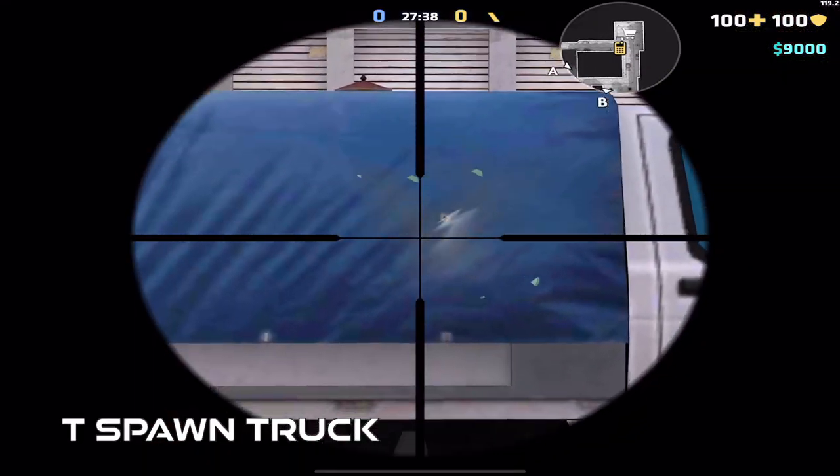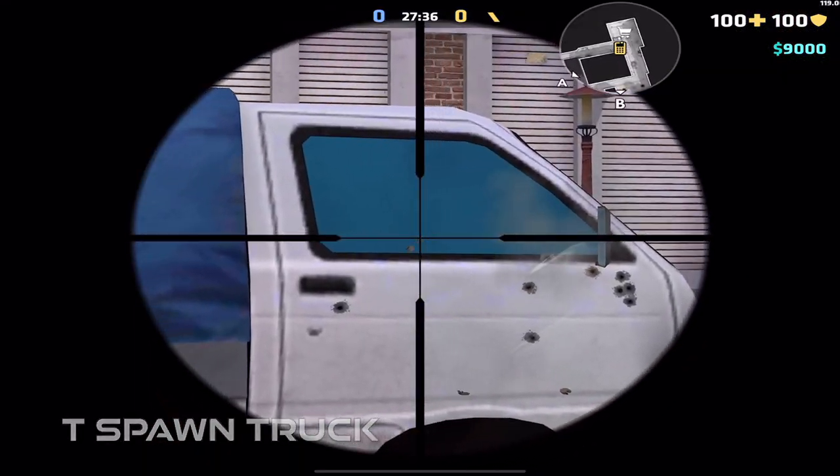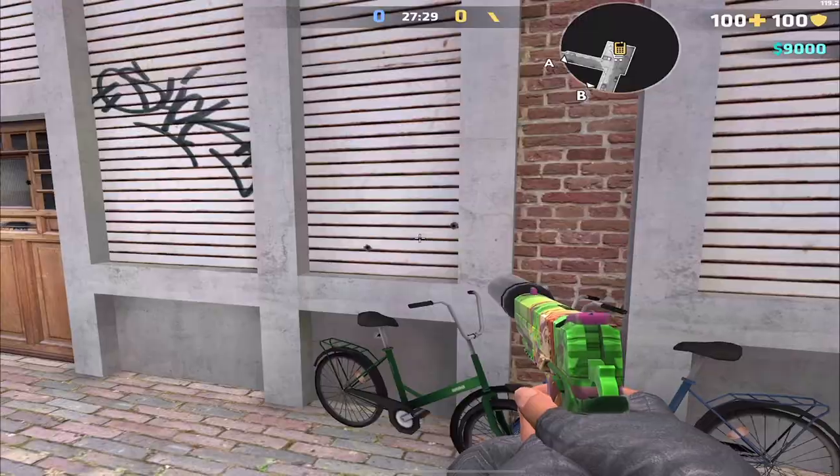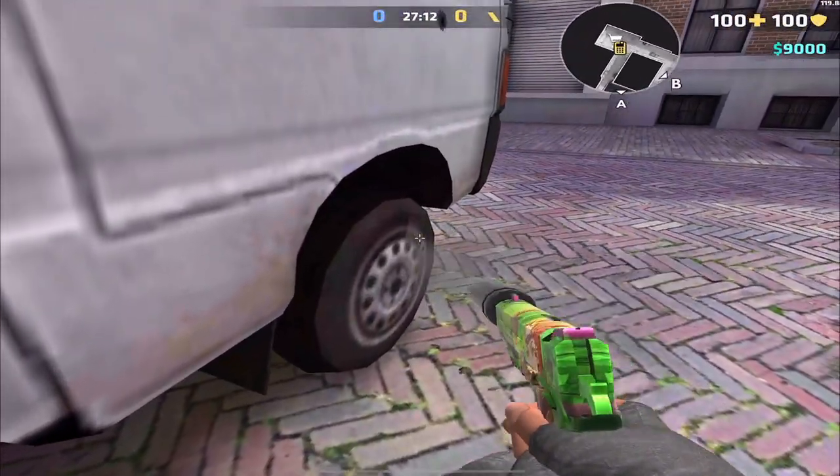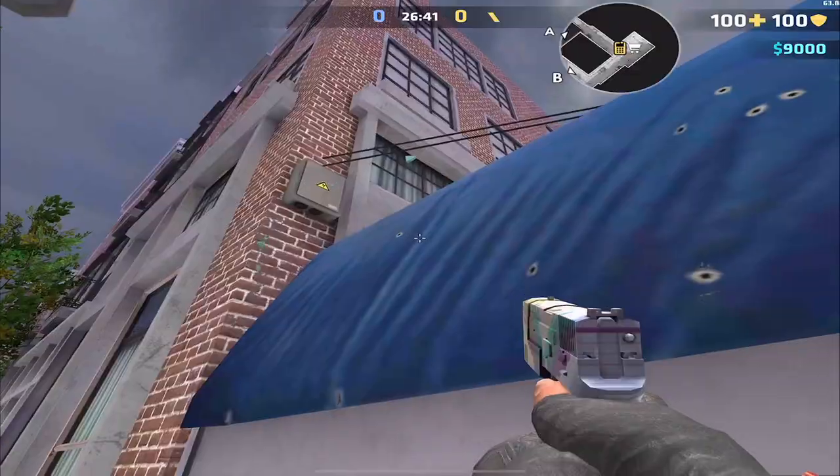You can shoot through any part of this truck with any wall-bangable weapon. However, any weapon that cannot normally wall-bang can shoot through the blue tarp on the back.